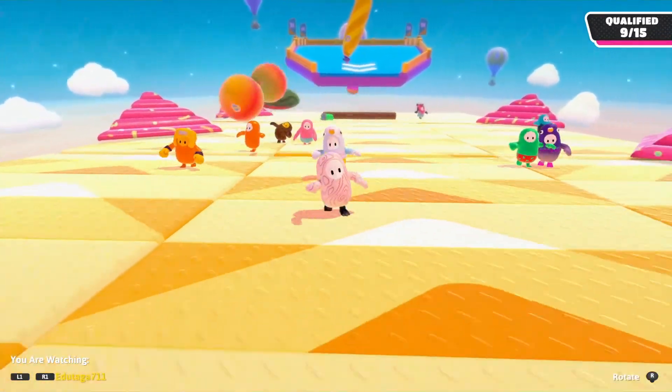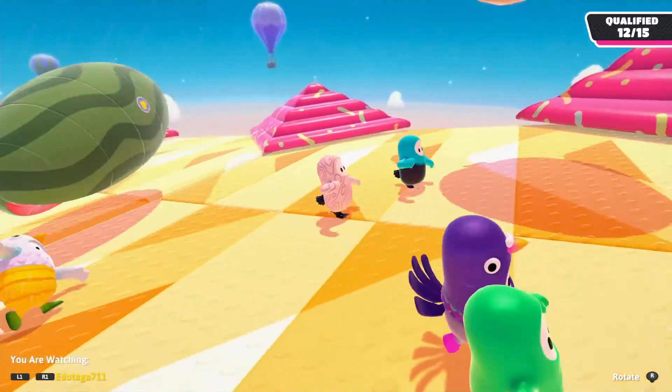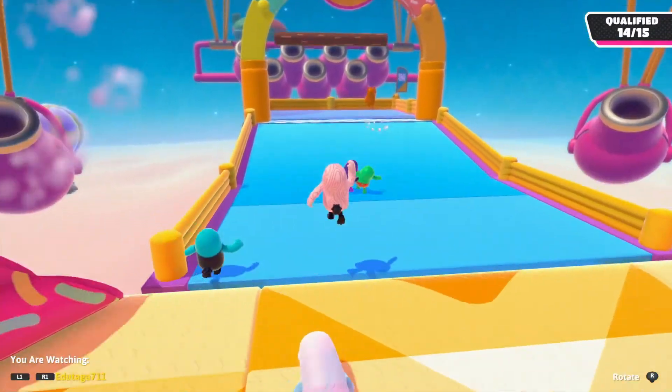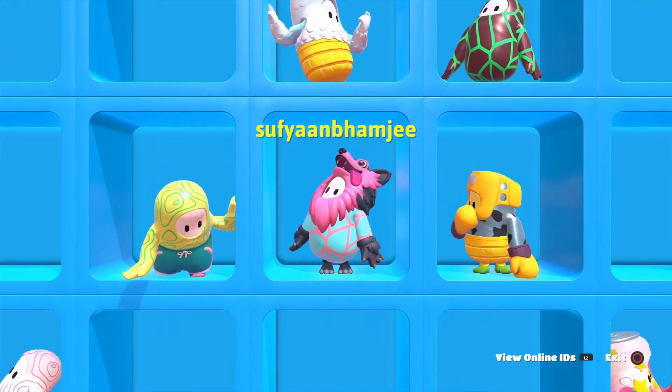We'll give you an example of what not to do. Don't stay in the middle like this guy, because all the fruit lands in the middle and they all hit you — it's just too hard to avoid and you'll end up getting eliminated. Stay out of the middle and stay on either side, left or right. That's how you beat Fruit Shoot. That's it for this video — catch you guys in the next one, peace.